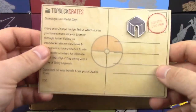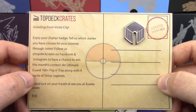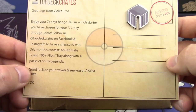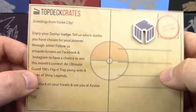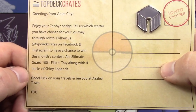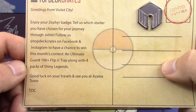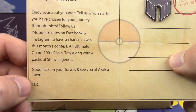Alright, so first and foremost, Top Deck Crate says: 'Greetings from Violet City. Enjoy your Zephyr badge,' which is right up here — nice little pin there. Tell us which starter you have chosen for your journey through Johto. Follow us at Top Deck Crates on Facebook and Instagram to have a chance to win this month's contest — an Ultimate Guard 100-plus Flippin' Tray, along with four packs of Shining Legends. Good luck on your travels and see you at Azalea Town. TDC.